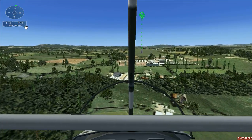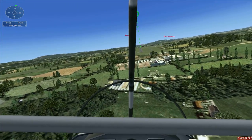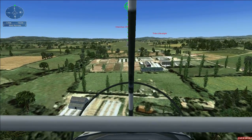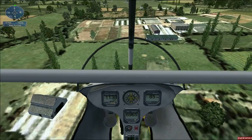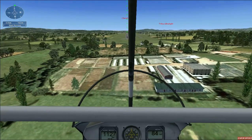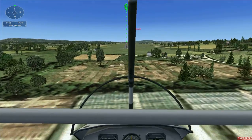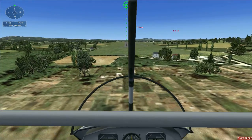Now that you're heading toward the airport, reduce power to slow to 60 miles per hour or less. Before you land, make sure your throttle is at idle. Just before you touch down, ease the stick back slightly and let the aircraft settle to the ground.